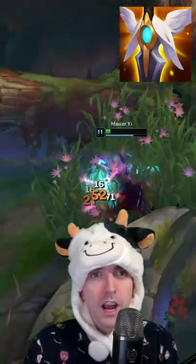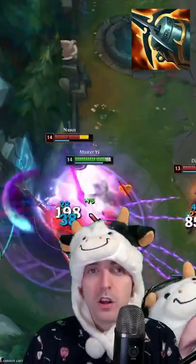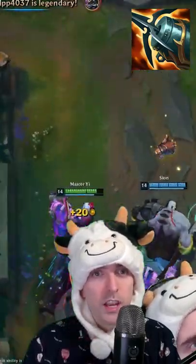Guardian Angel is just a broken item and a great late game choice. For mythic items you can build any of these. Kraken allows you to do more damage, however it does not work on your alpha strike. It's a great on-hit option.